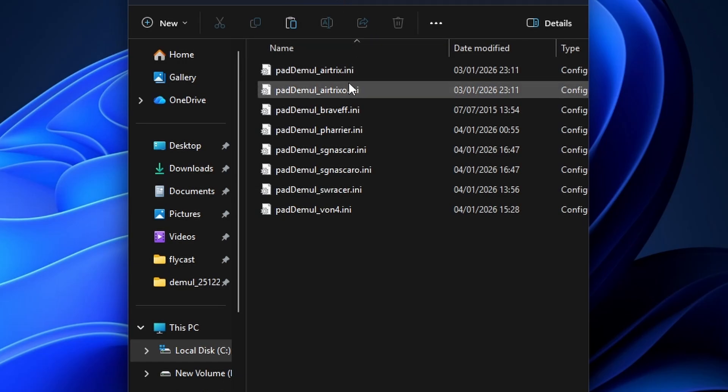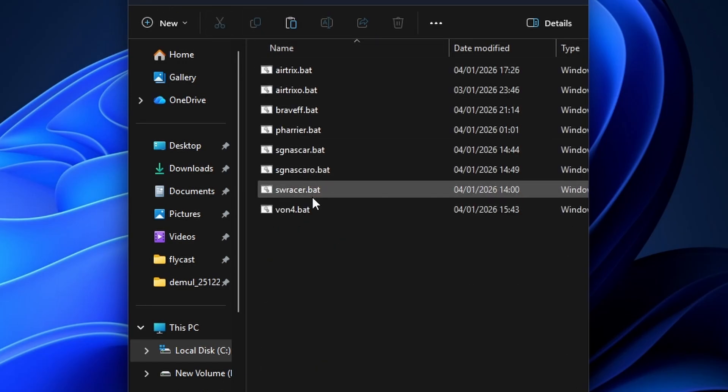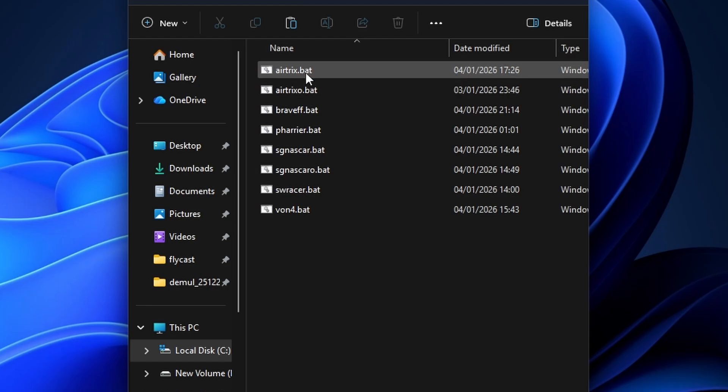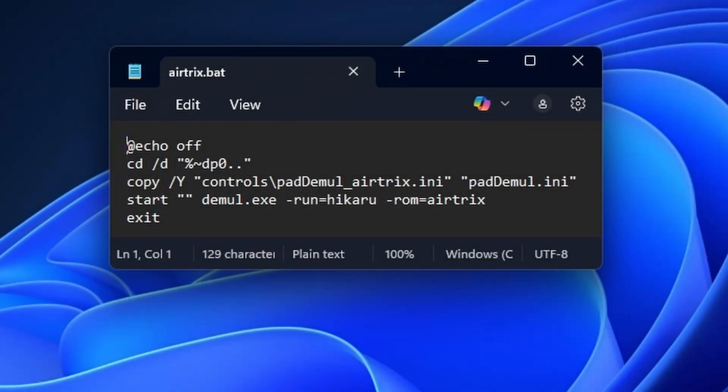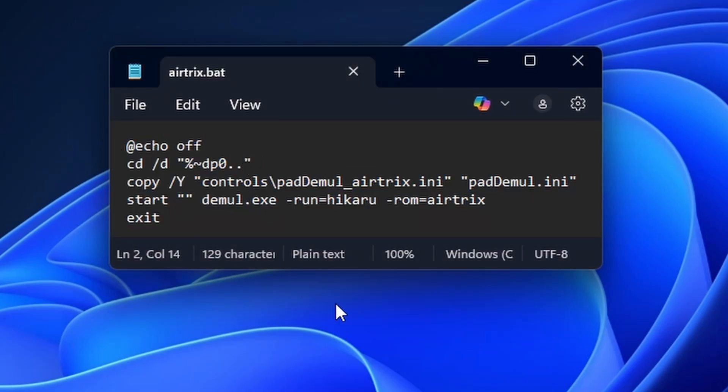So to fix this, I've gone ahead and made some per-game INI files with all of the correct controls set, along with some batch files, essentially forcing per-game configuration into Demul. So when you launch a game with one of these batch files, it will also launch it with its corresponding INI file, guaranteeing the controls are always going to be correct.